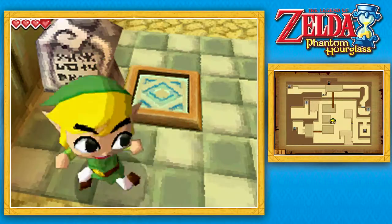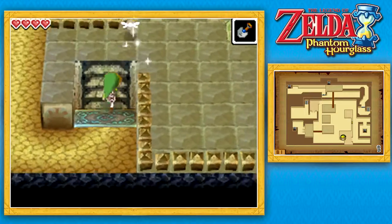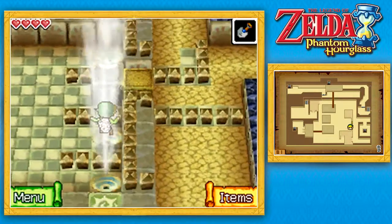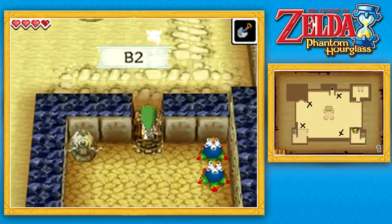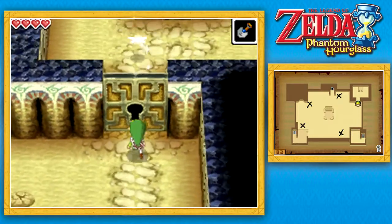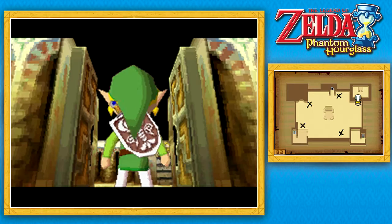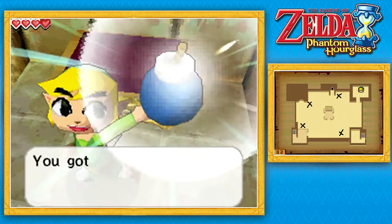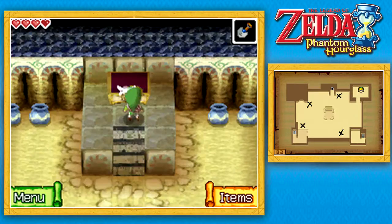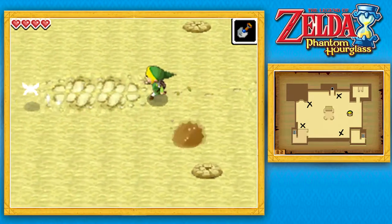Now we just gotta find a door to unlock this with, although we might have actually passed it already. It's actually in the floor below us, so we do need to head back down there again. This will be the last time we go down here. The door we need to unlock is pretty much right in front of us, so let's go down this sandstone path, unlock this door, and right behind it is something very, very important. Let's open up this chest and get ourselves the item from this temple — which is bombs! Hooray! Now we can explode stuff to our heart's content. No more waiting for bomb flowers.